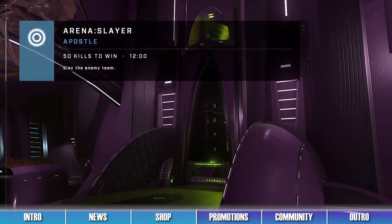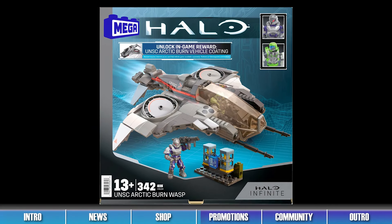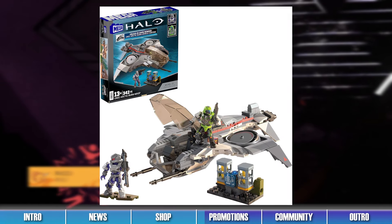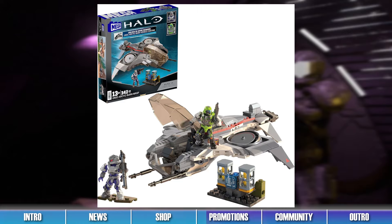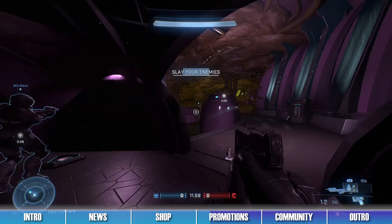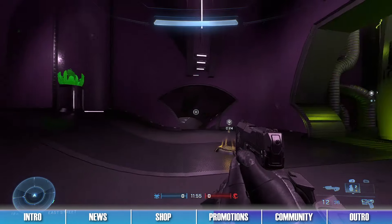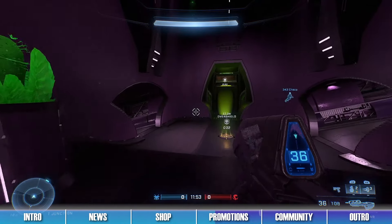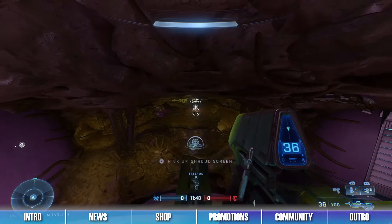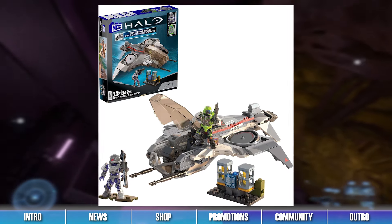Time for this week's Halo Infinite Promotions. A new vehicle coating can be earned by purchasing a recently released Mega Constructs set. By purchasing the new Mega Constructs UNSC Arctic Burn Wasp Set, you can get yourself the Arctic Burn vehicle coating for Halo Infinite. After purchase, a code can be found within the box which can be entered on the Halo Waypoint website to receive the coating in the game. If you want to stylize your vehicle with this sleek exclusive coating, purchase this set and strike fear into the hearts of your enemies on the Big Team Battlefield.